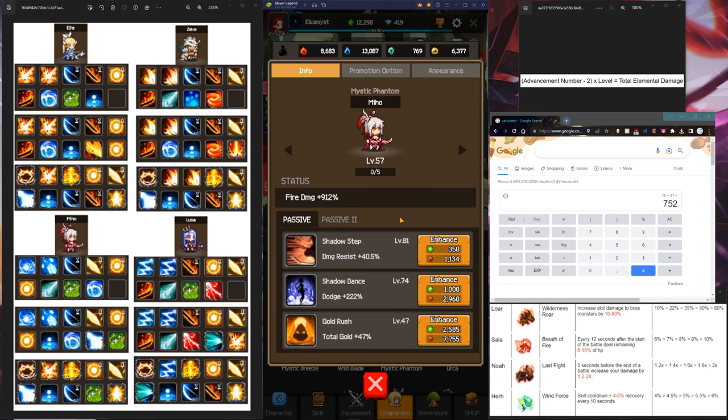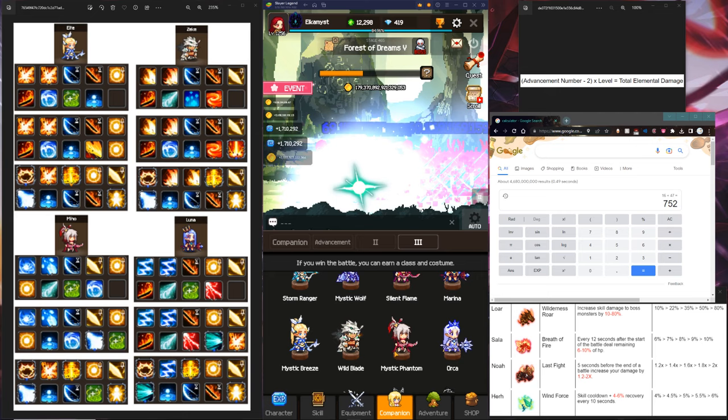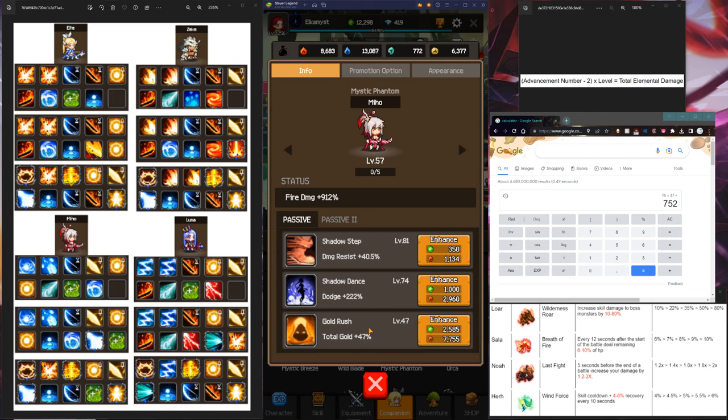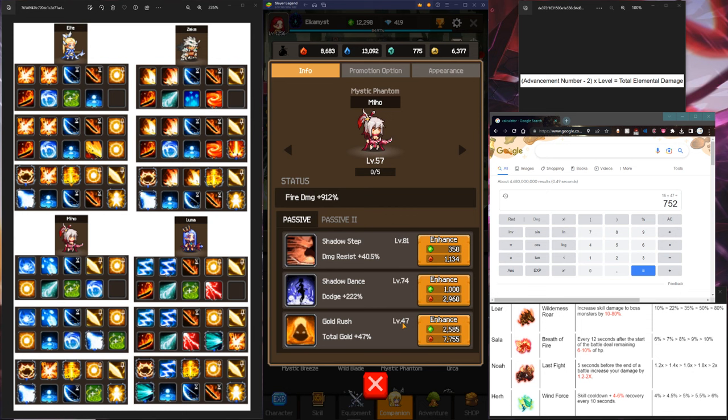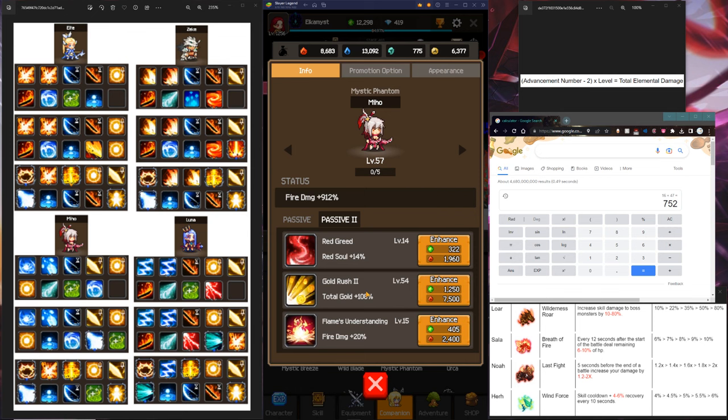For Miho, you're going to be focusing on Gold Rush. Gold Rush is gold sum — and it's very confusing because the game doesn't tell you. This is not a flat percent. So 1% here does not equal 1% there. It's actually all your gold multipliers from weapons, from spirits, all combined, increased by this multiplier again. And Gold Rush is stackable with Gold Rush 2.